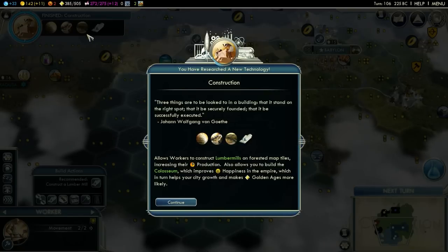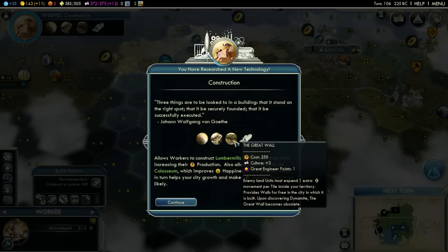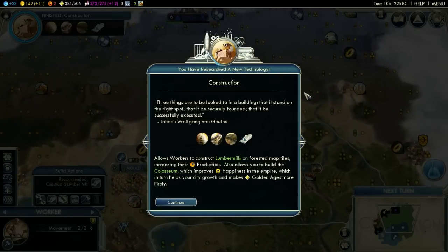We got the Colosseum available. Our happiness is dropping a bit low for my tastes, so we want to start getting to work on the Colosseum. Circus Maximus is going to be pretty cool once we have a Colosseum in every place. I really want to get the happiness buff so we can start expanding into different areas, and definitely get that city in the Behringer Crater, and maybe the one I was talking about right over here.